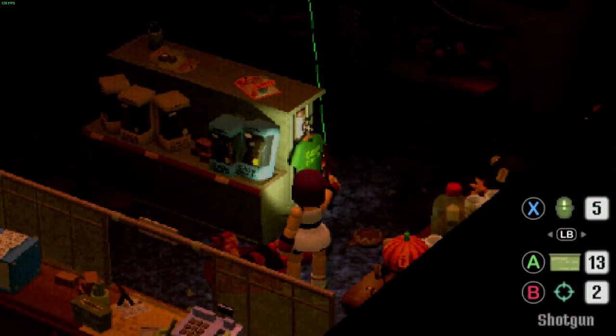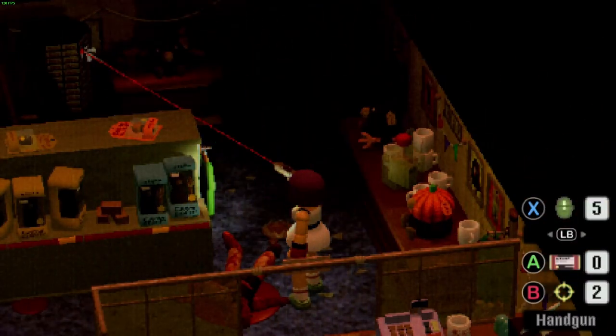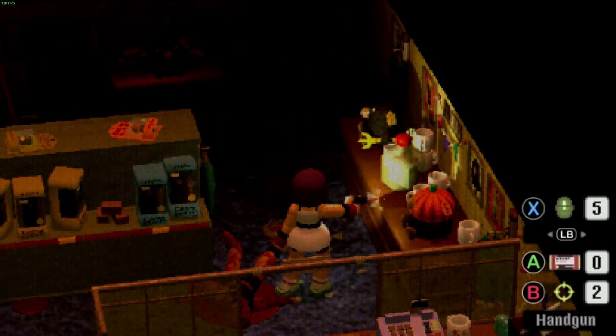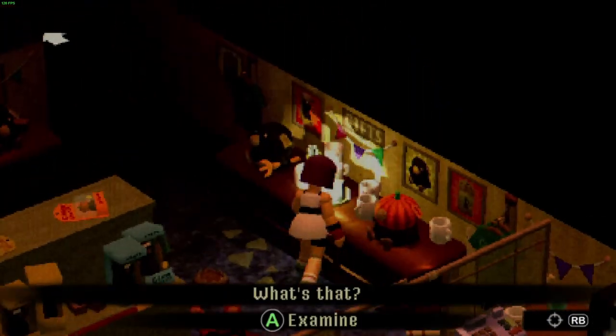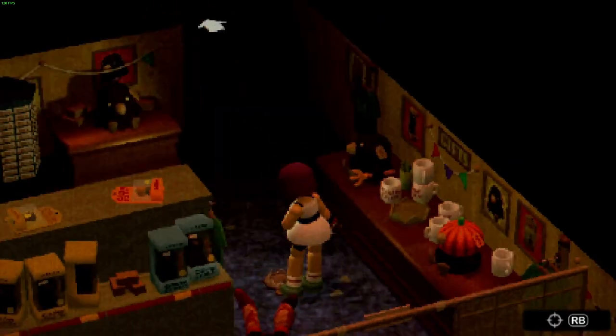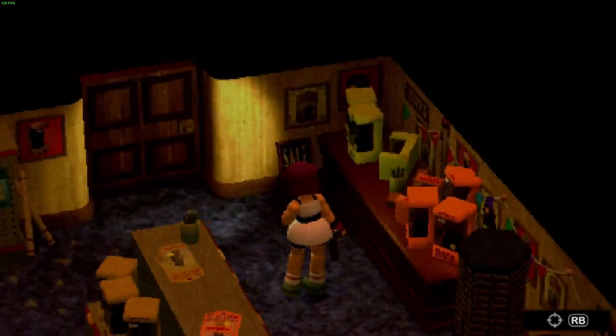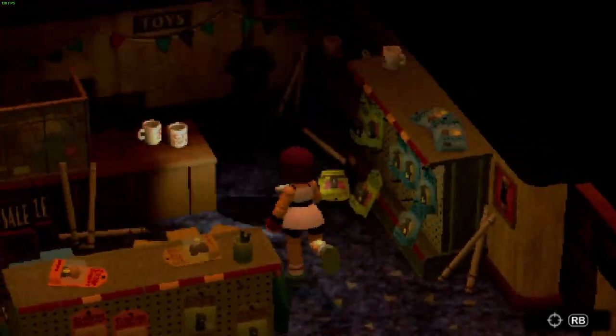We're in the gift shop. And we only have two bullets left, but that's fine. In here there is a large medkit, which we can take. This game is incredibly dark — when I play this on my Ally, it's nowhere near as dark as this.